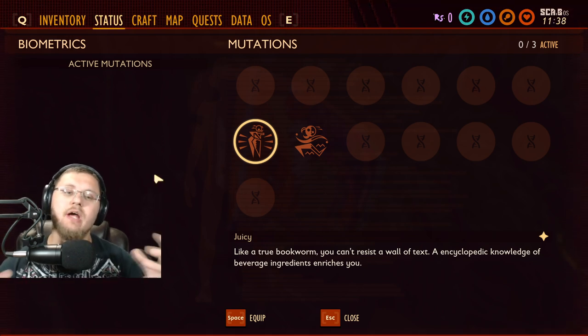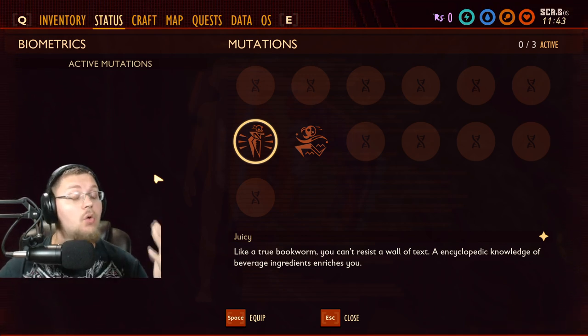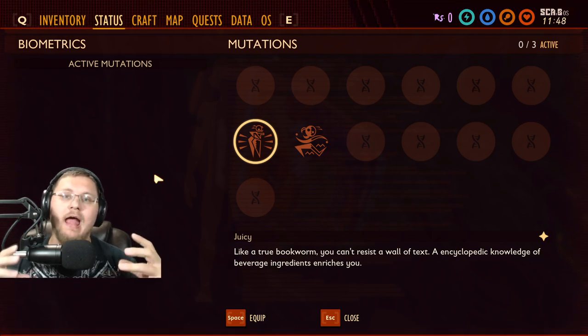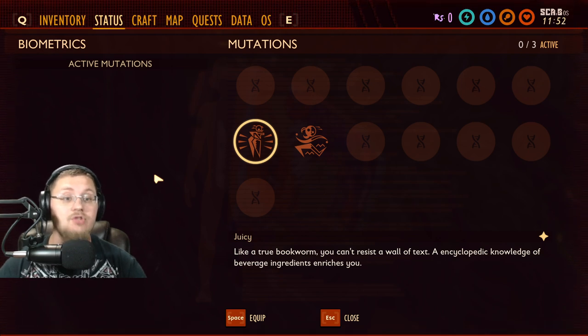If you want to get this one, make sure you go out and find all the juice boxes in a new world. Don't look for them in your current world if you want this mutation — it's the only way to get it. I spent half an hour running around between each juice box, jumping on them and building around them trying to get all five discovered, but it never gave me the perk. So the only way to get this mutation is if you didn't already explore all five juice boxes.